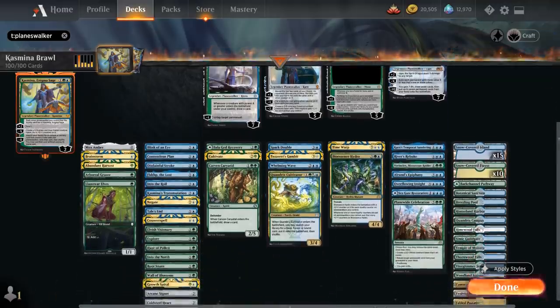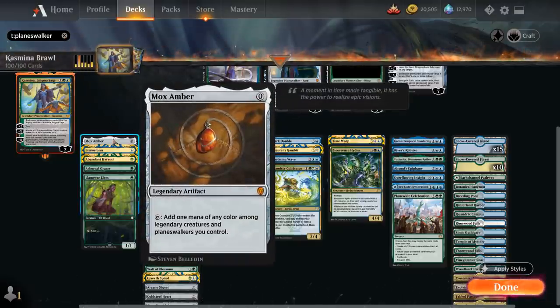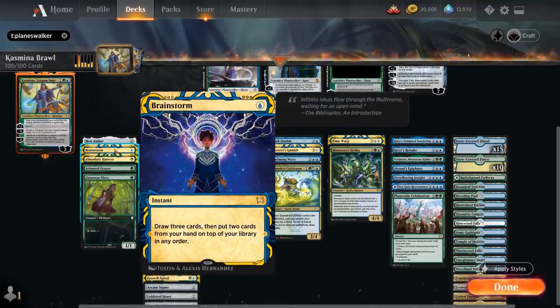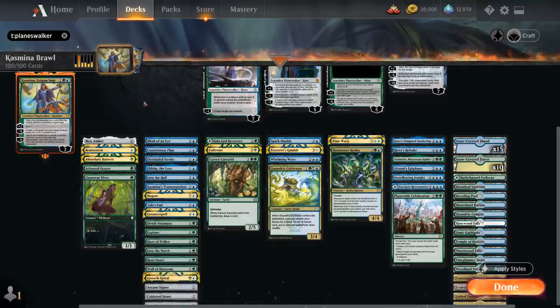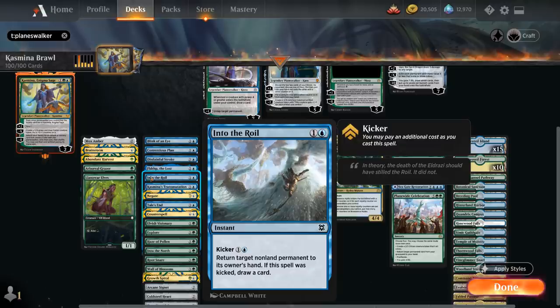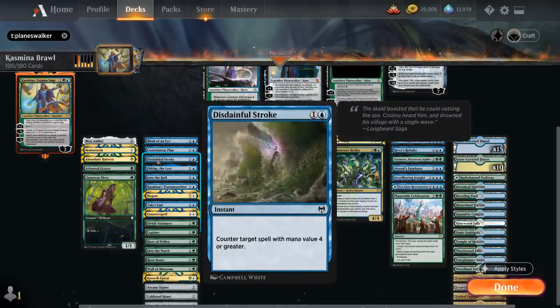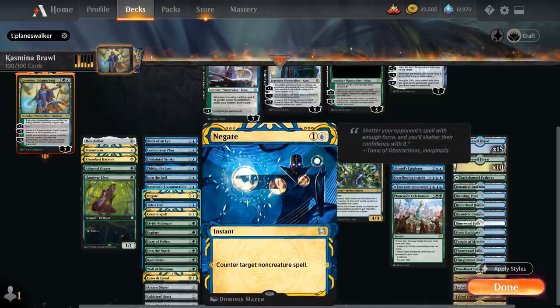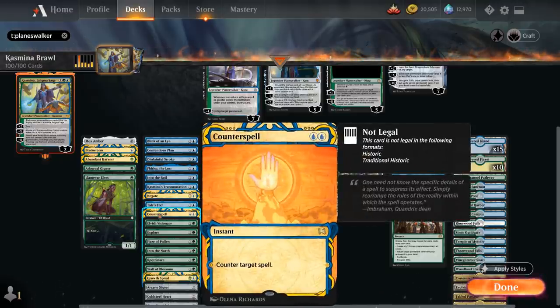Taking a look at the rest of the deck, we've got a bit of ramp and a lot of interaction. At zero mana we've got Mox Amber, which makes mana if we control a planeswalker; Brainstorm for card selection; Abundant Harvest, another nice cantrip; and both Arboreal Grazer and Llanowar Elves for one-mana acceleration. At two mana we've got Blink of an Eye as well as Into the Roil as cheap bounce spells to protect our planeswalkers — both can be kicked to draw a card. Contentious Plan draws a card and proliferates, putting additional loyalty counters on our planeswalkers. We've got counterspells: Disdainful Stroke for spells with mana value four or greater, Negate to counter non-creature spells, Tale's End to counter legendary spells including opposing commanders, and the classic Counterspell for double blue.